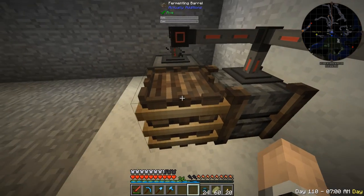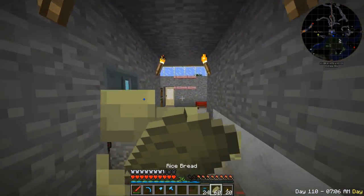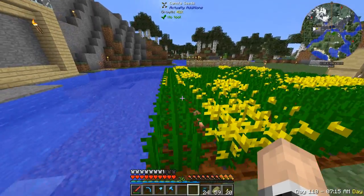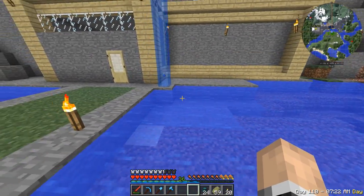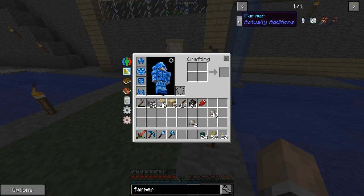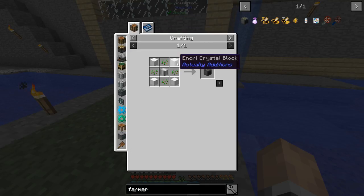Now I want to try making a canola farm set up right here using the farmer from Actual Additions. For that I need Enori Crystal Blocks, which require four blocks of iron — yikes! I also need black quartz, which I don't have yet.